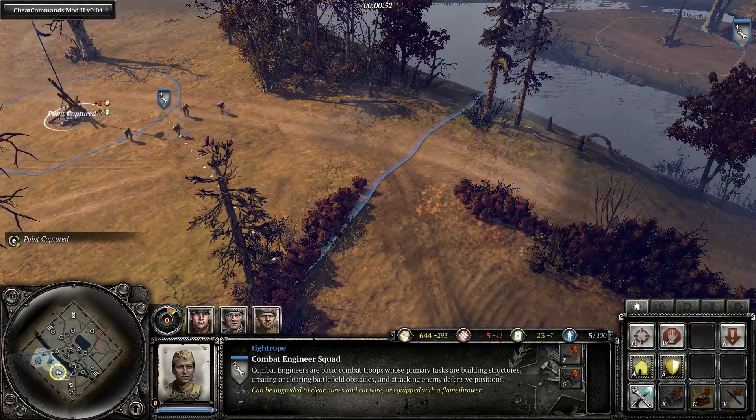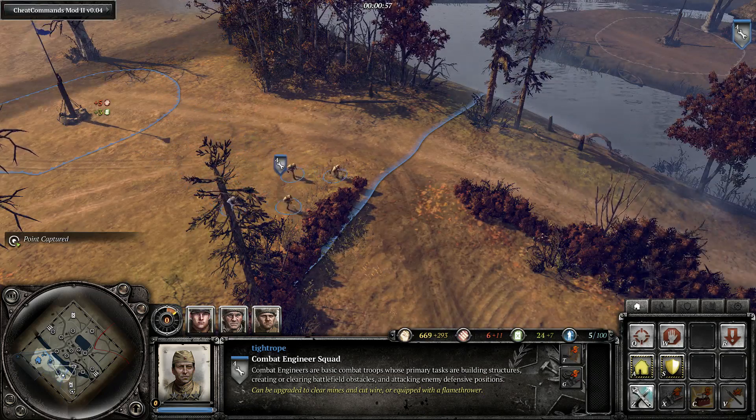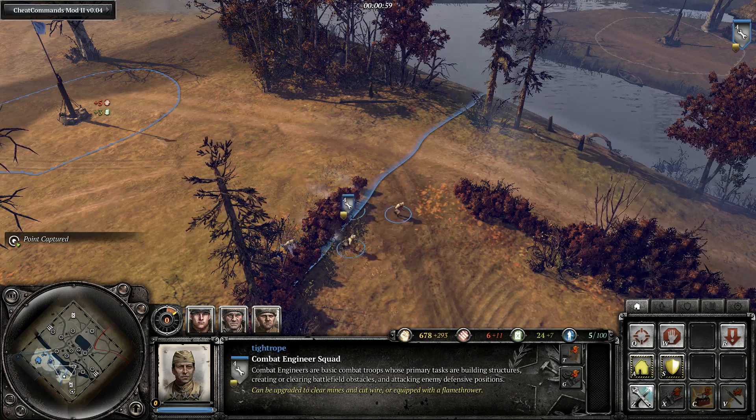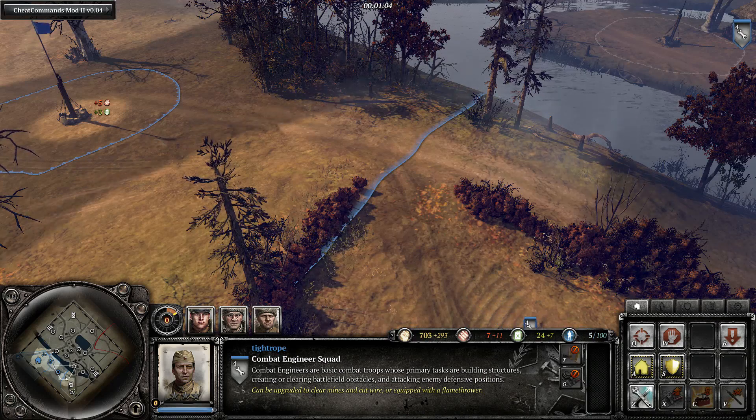This is easiest to do at the start of the game when not much else is going on. It is also the most important time to do it, because getting to a building or a piece of cover a few seconds ahead of your opponent could make all the difference in those early game engagements.